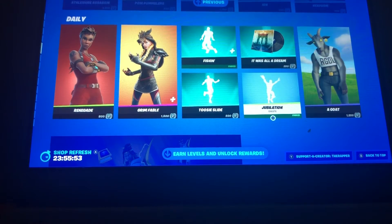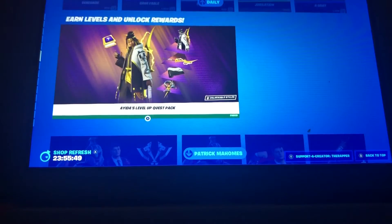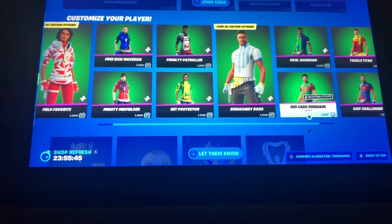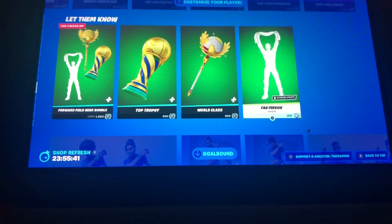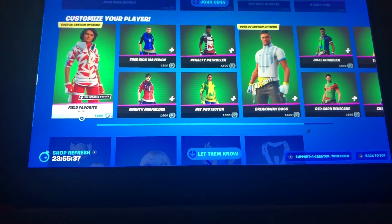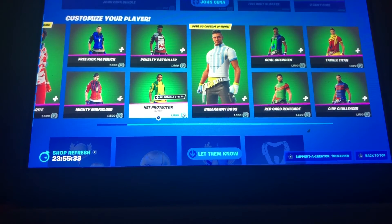This Was All a Dream, Jubilation, Tootsie Slide — still in the shop. The quest packs are still in the shop. Pack from Home still in the shop. John Cena, and the brand new — these are actually the new Real Cup skins, not the rap skins, I'm sorry.